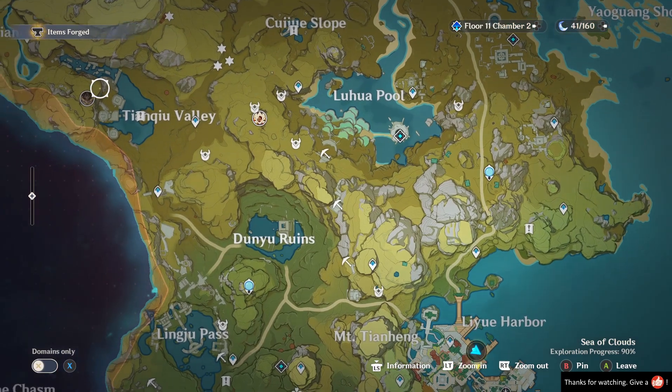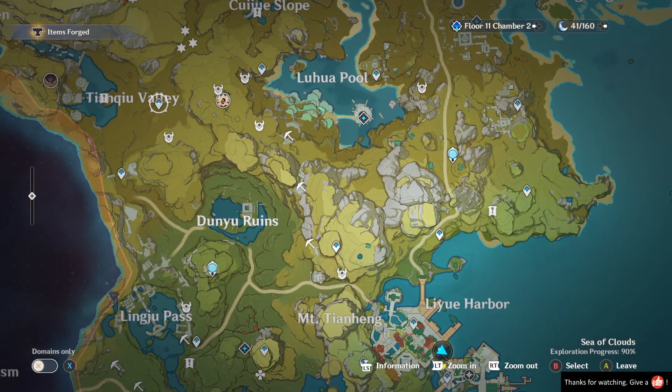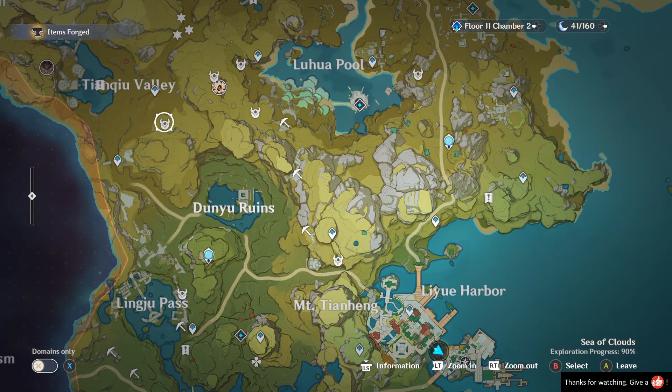The first spot I like to go to is right here in this valley region and then just a little bit to the east. Here is a spot of three hidden Pyro Whopper Flowers that we'll go to first. On a lot of the maps I've looked at, this spot has been missing for some reason, but it's a super useful spot because there's three of them right next to each other. You do have to be mindful of them though — they're going to throw fireballs at you, so you kind of have to be prepared for that.